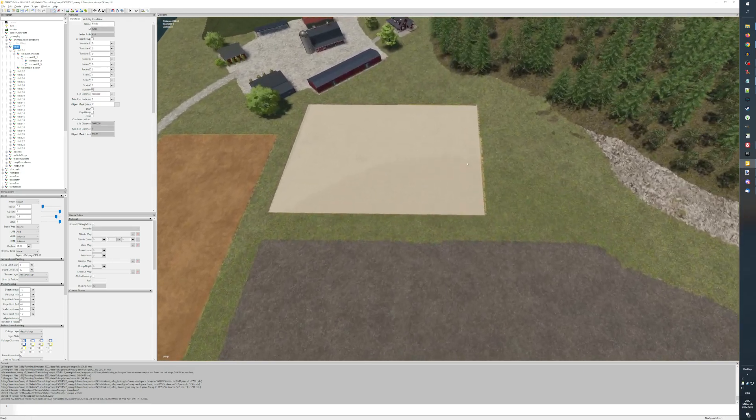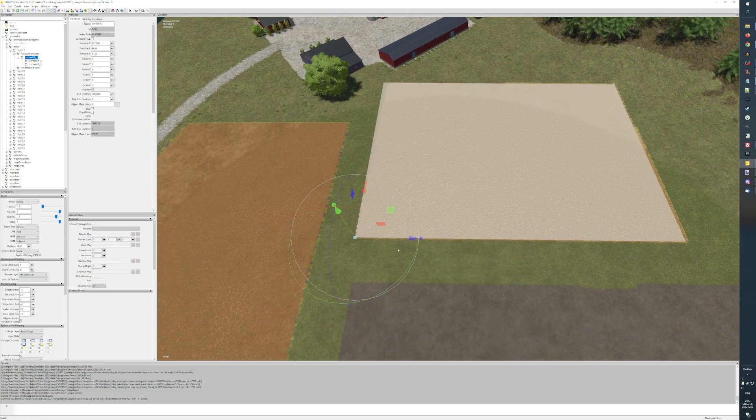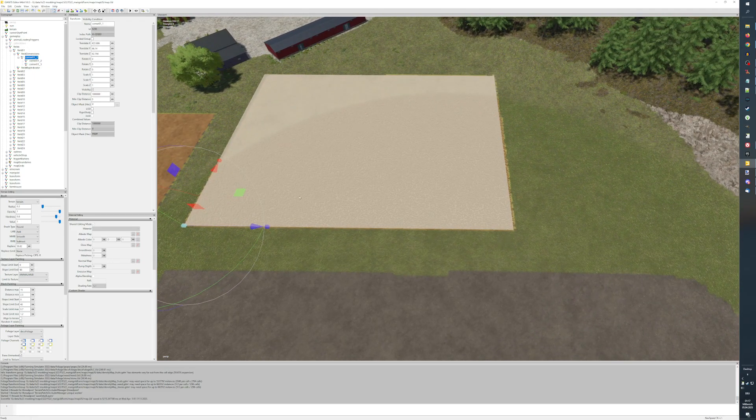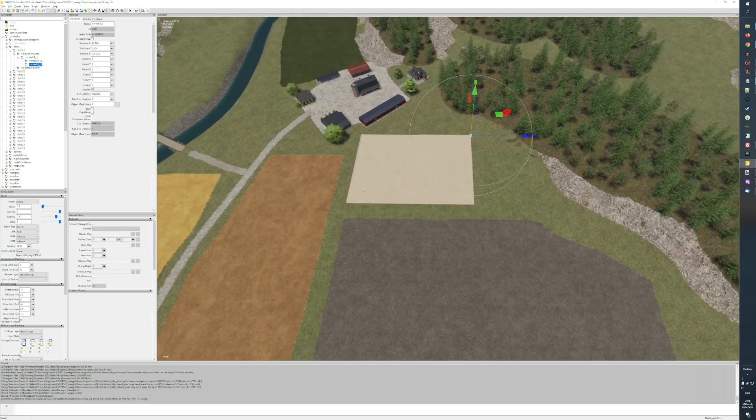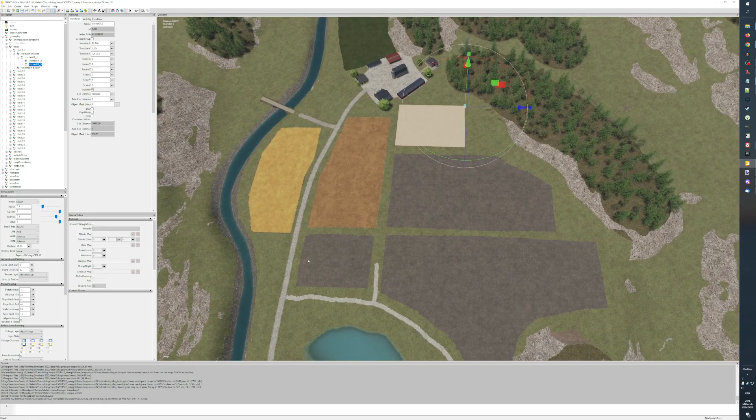The next corner goes here, and now we can imagine that this whole rectangle is defined by those three points. For this simple field it's easy, but it won't always be this simple. There's a script made by Giants - I'm just saving - and I have it active in the scripts. It's 'map toggle render field areas'. Now we wait and be very patient.